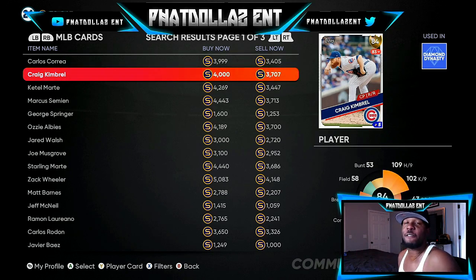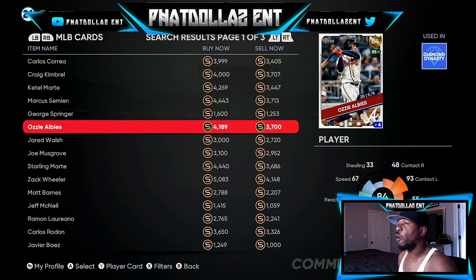If you put in 3709, get yourself five of them to make a small profit. If you've already been investing in them, you're on the right path. Ozzie Albies — I want to pick up 10 or 15 of them at 3700. Put in an order for 3703; it might be expensive but you're guaranteed a return of over a thousand stubs.